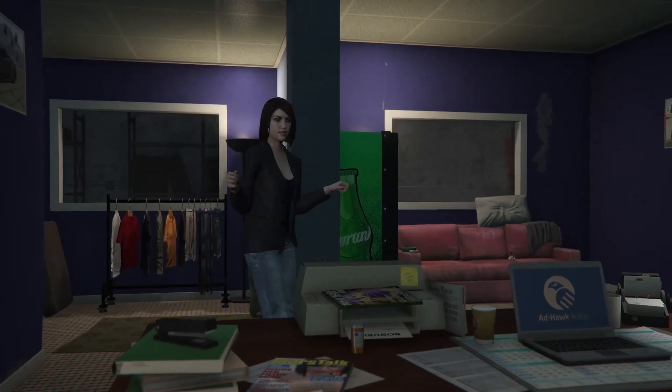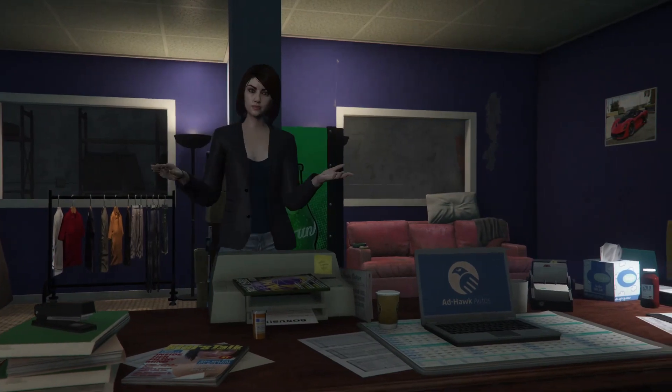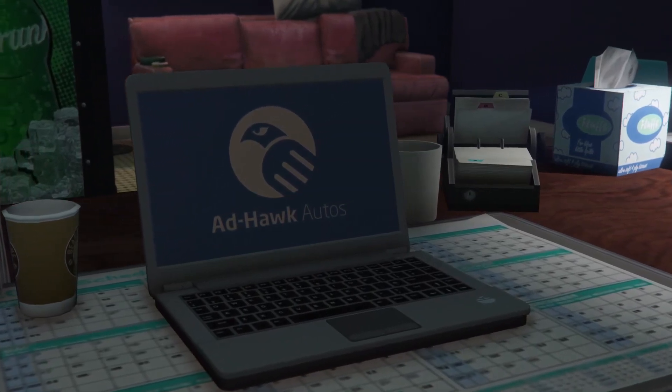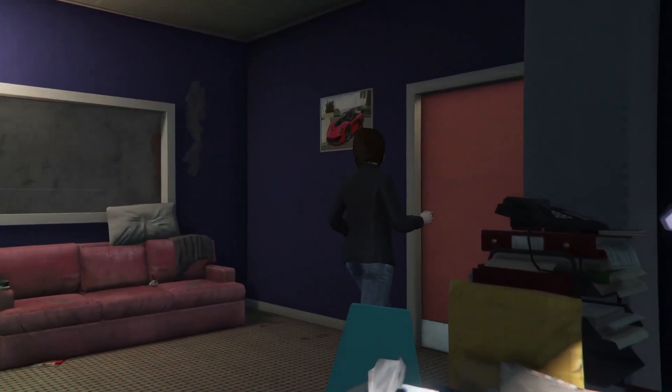When you bring a car back, it'll get fixed up and listed on Ad Hoc Autos. When you access the website from the laptop on the desk, you'll see your current stock of cars and be able to select how many you want to offload and to who. The amount you can sell at any one time is dependent on how many associates you got on hand.